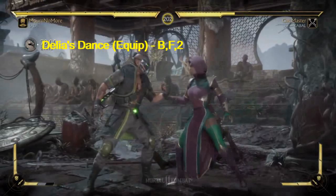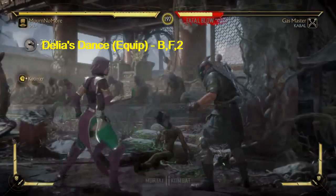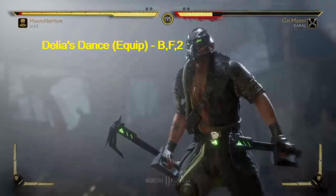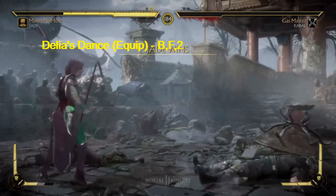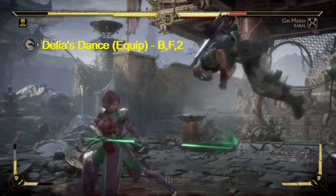Delia's Dance — back forward two. Can trip up the opponent. The enhanced version is an extra hit.